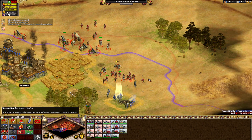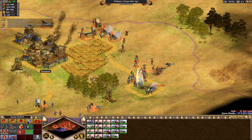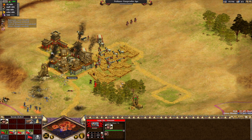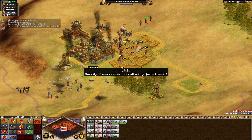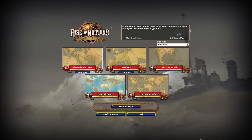There is also not only a working town bell but a lasso tool that prioritizes military units, so you do not have to micro the workers out when a situation gets more stressful. Rise of Nations was from the start developed as a multiplayer game.